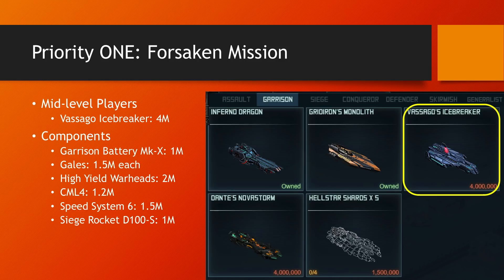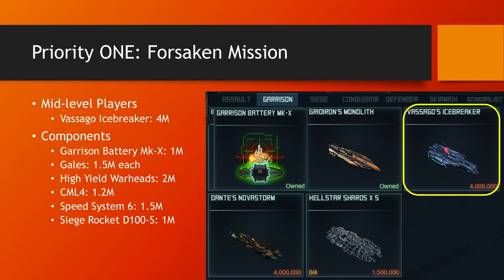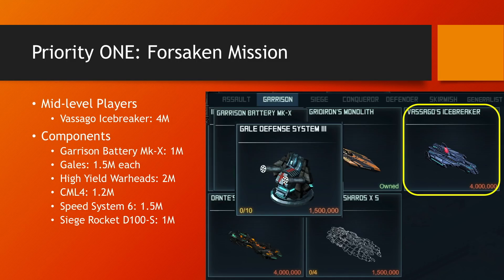On top of the Vasago Icebreaker you should see if you have all the components you need for a good build. The first one is Garrison Battery — you're gonna use that for your Vasago Icebreakers, you're also gonna use that for Infernal Dragons if you build them in the future, so definitely something you should have and it's just a million points. Next, get at least a couple of Gales — up to you if you're gonna get Gales 3, 2, or 1, they're all the same price at 1.5 million points. Make sure you have a few in stock.